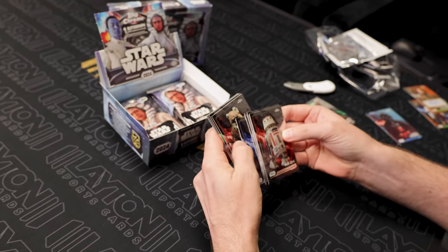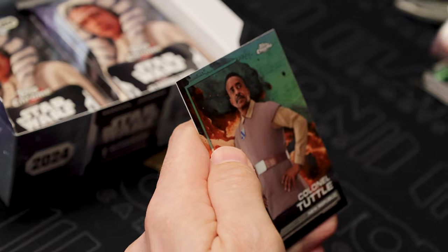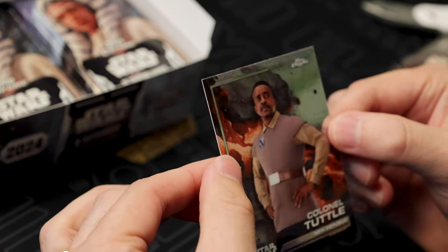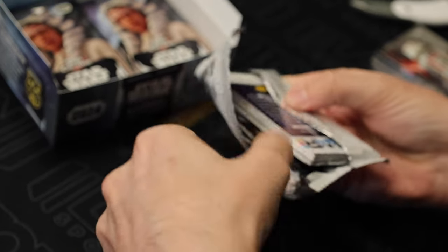All the new characters - Dedra Miro, Wicked of course. And that is a Colonel Tuttle Refractor - that's Tim Meadows, by the way. We like Tim Meadows. Still looking for, I would guess, three more numbered cards.